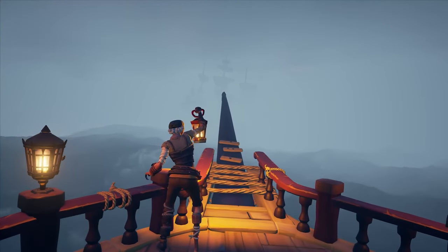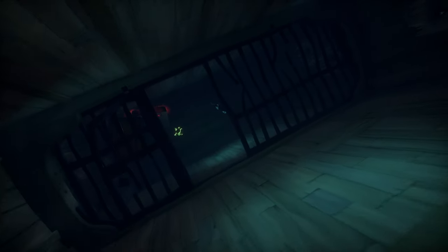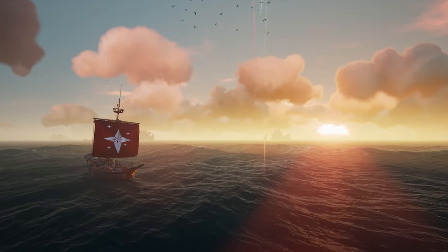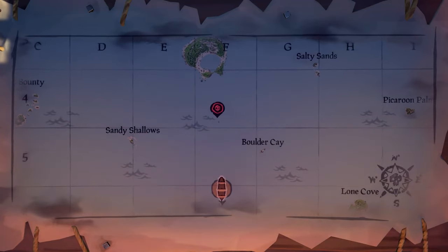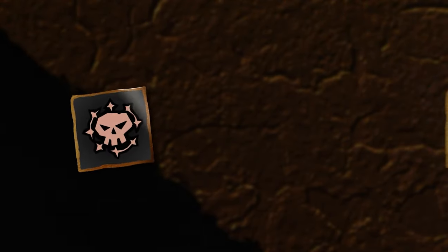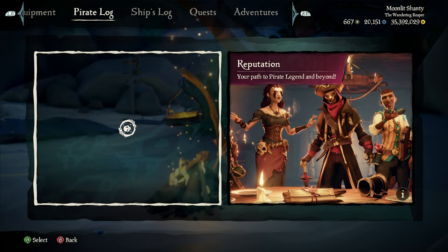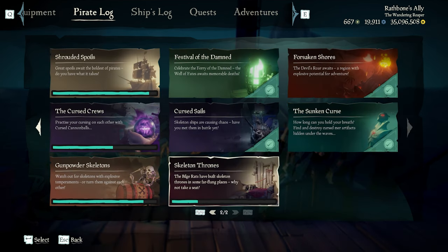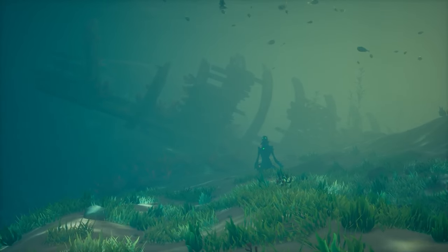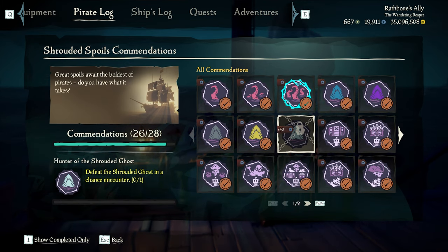Keep in mind there are plenty of other methods to obtain doubloons. One way is to skip the ashen chests entirely and go server hopping for reapers chests instead. Not the most exciting, but the downside is you won't have a grade 5 flag, so you'll only be earning 25 doubloons per chest. Another option is to complete the plunder pass, which is a great way to grind a few extra doubloons in the background — a fully completed one will earn you 120 doubloons. And finally, check your commendations. When doubloons first released, the only way to get them was through commendations, so check to see if there are any you haven't finished up and go commendation hunting.